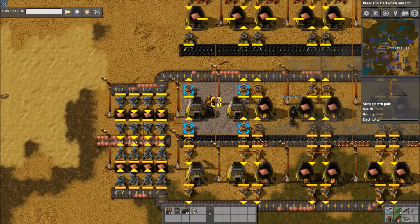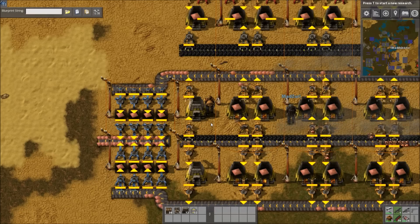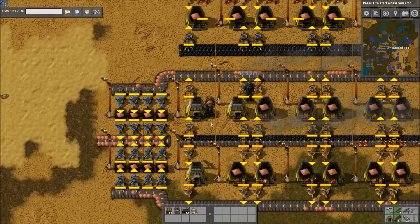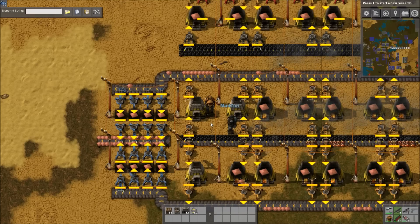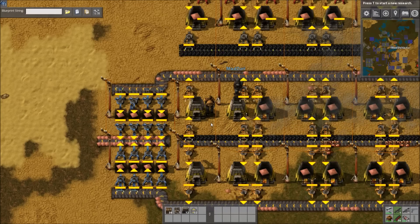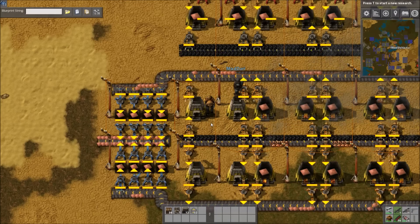Each furnace stores a stack, and your train system — I don't think 'buffer' is the right word — but you should be able to unload an entire train load, so that is an inherent buffer system as well. We'll cover trains eventually, hopefully.